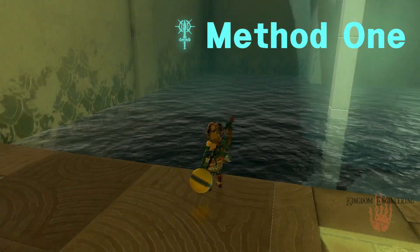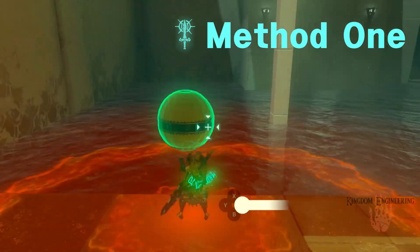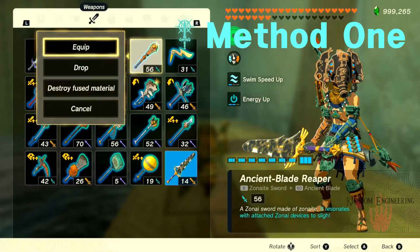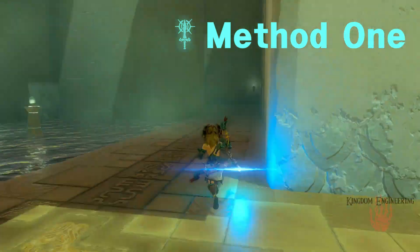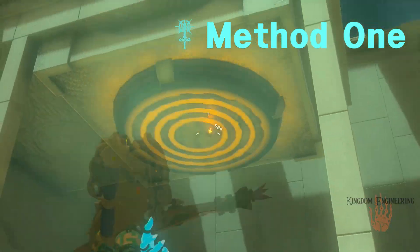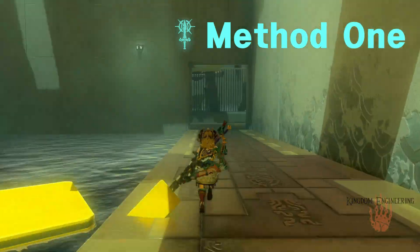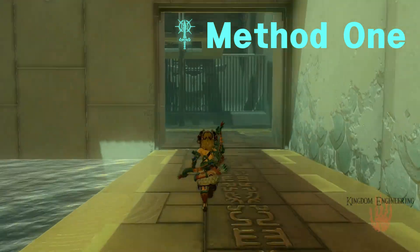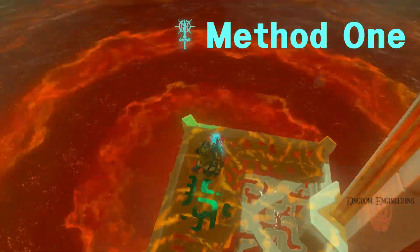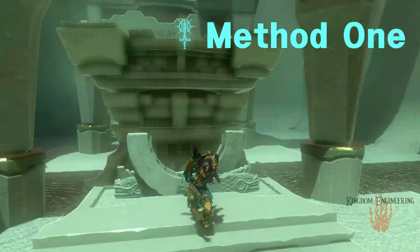For Method 1, all it requires is two weapons with nothing fused to them. You go into the shrine and fuse the ball to one of your weapons, then do the puzzle and go into the next room. There will be an enemy to fight — I killed it already. Fuse the second thing to a second weapon. You can cheese it or do the puzzle legit. Then you can either finish the shrine or just leave. This method does include a little follow-up at Tarrytown, but we'll show that after.